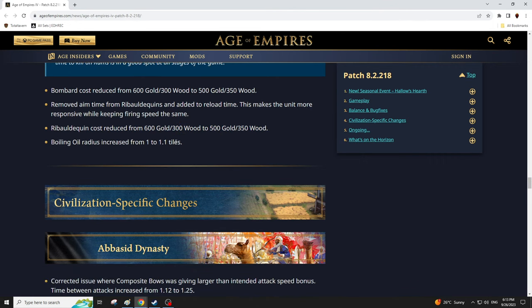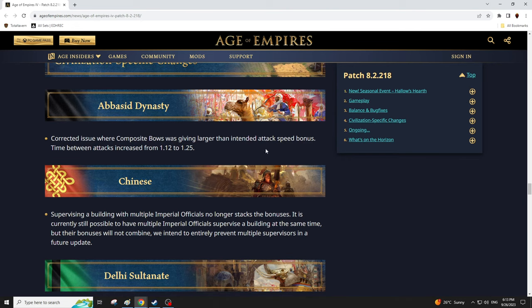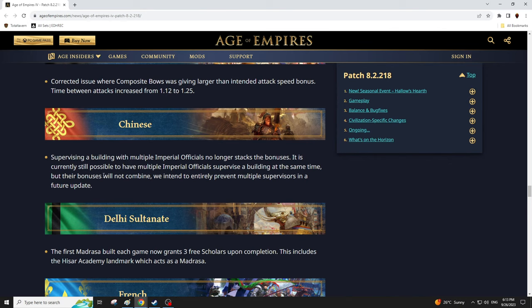Boiling oil radius has been increased — it was felt it wasn't as good as it should be. Corrected an issue where composite bows were giving a larger than intended attack speed bonus — basically a bug fix with the Abbasid bow upgrade. For China: supervising a building with multiple imperial officials no longer stacks the bonuses. It's still possible for multiple supervisors to be on a building, but their bonuses don't combine — that was pretty broken.